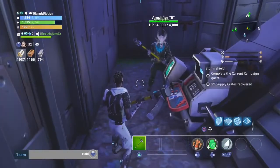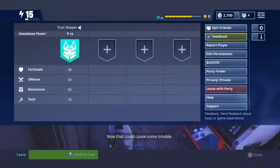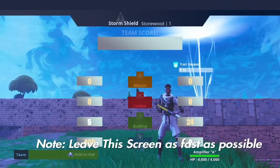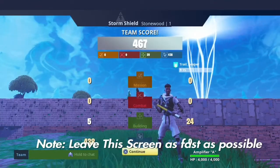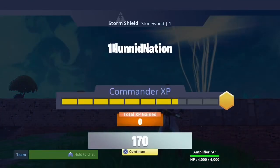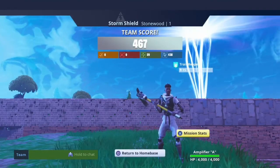Then the host of the storm base — which is me — is going to pick up the weapon quickly, kick him, exit out, and leave the game. After all that is done, he should still have his gun and I should have the duplicated copy. He doesn't get two guns; he just keeps the one he dropped.